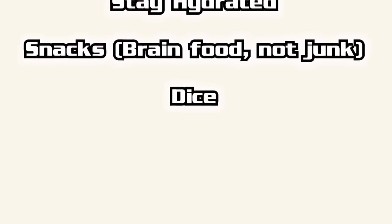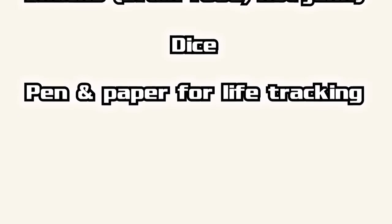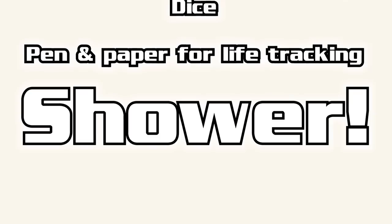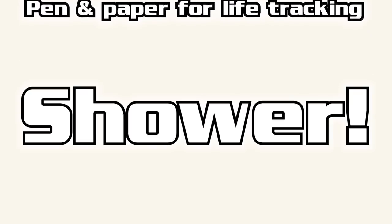Bring dice for counters, bring a pen and some paper to track your life total and your opponent's life total. And finally, last but not least, shower. You have to shower before going to a pre-release. A bunch of humans in a small room will smell bad. You might think you smell fine without a shower, but you don't. Shower before you go, put on deodorant or body spray or something as well. No one smells as good as they think — it's tough love, I know. Just shower, please.